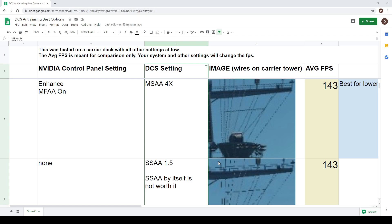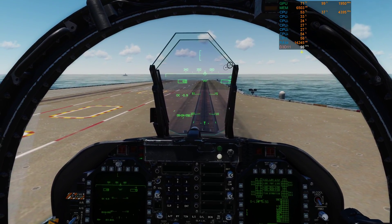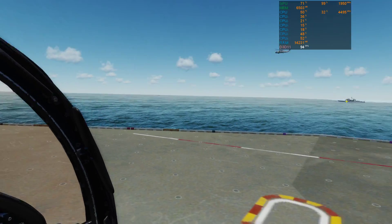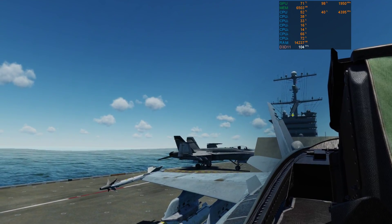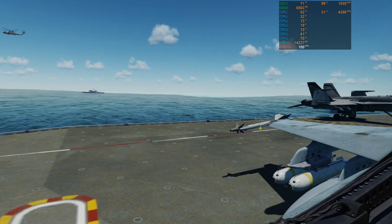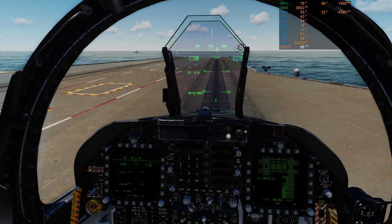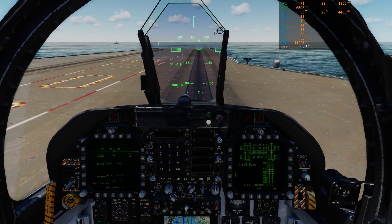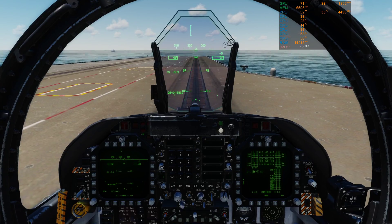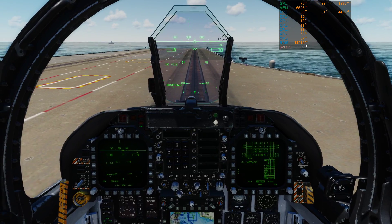Here we go running DCS - I'm getting about 96 FPS. My average and minimum counters have disappeared but if you look out over the aircraft you can see the aliasing on the edges of the wings - it's doing pretty good. I'm getting a solid 90-plus frames on my modest machine and this is with a lot of other settings cranked up in DCS. I hope you enjoyed that - just remember if you're using SSAA by itself you're wasting frames, so change that up. Let's go fly!